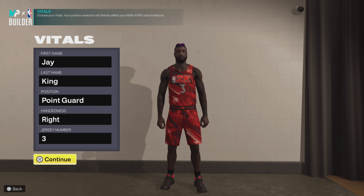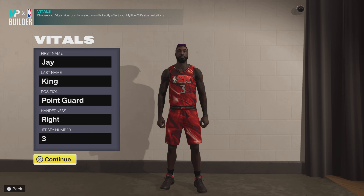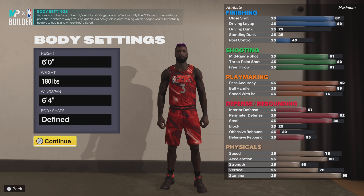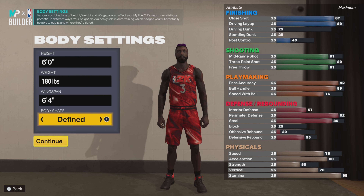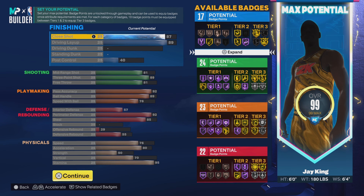I bet you, I promise you, it's even better. Let's get into it. Choose whatever name you want — royalty in my name so King it is. The position is point guard, very fitting. He is right-handed, jersey number three, six feet tall, 6'4" wingspan. Choose whatever body shape you want. If you're trying to match his actual body shape it would probably be compact or something, but I'm going with Defined because I'm a real life gym rat.